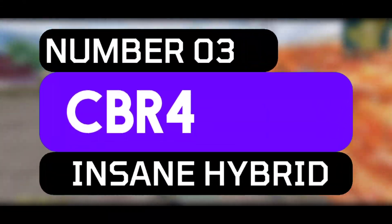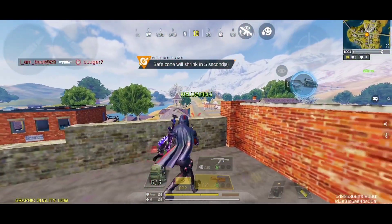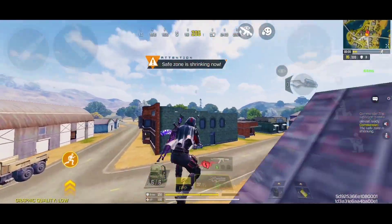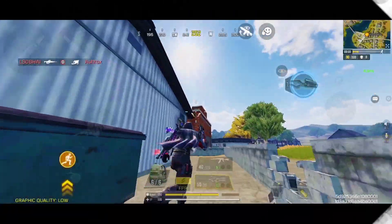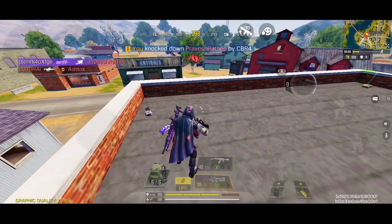Coming at number 3, we have the CBR-4, which is also known as the P90. It is a mid-tier submachine gun which feels almost identical to the RUS-79U in so many ways. This has an awesome combination of fire rate and damage range, which can go up to a pretty noticeable distance. It also has some pretty dense bullet spread, which is super helpful for hip firing and close quarter engagements. Magazine wise, it is the second highest in the entire Battle Royale maps, coming right next to the PPSH-41.